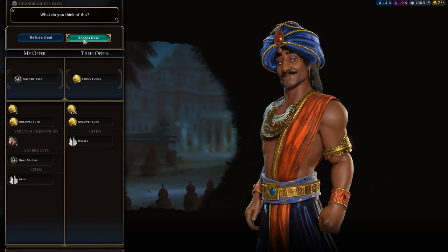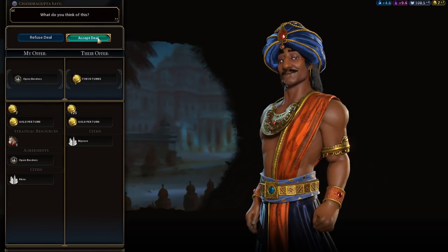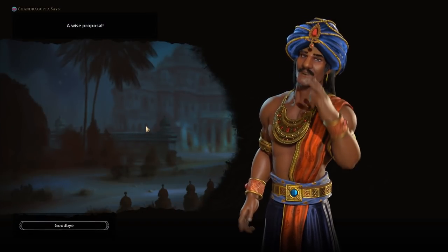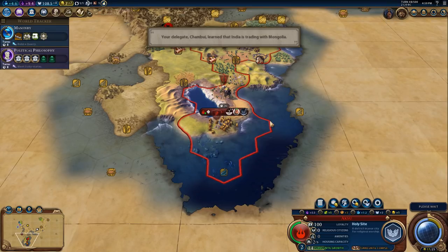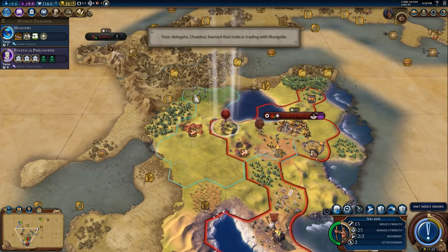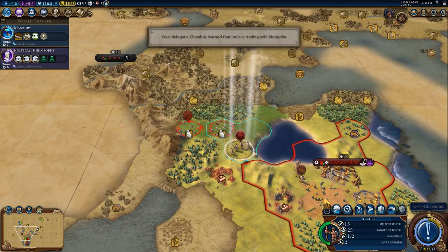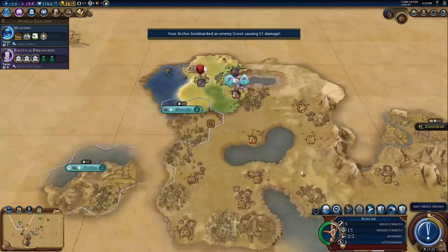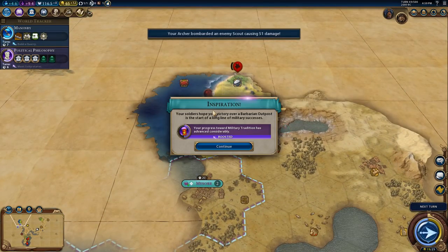Open borders - why not? We want to make friends with Chandragupta. He's more muscular than me so I've gotta be careful. He hasn't seen our city yet, which is good. Military tradition has been boosted - thank you very much, that's probably jumped us up a bit here.